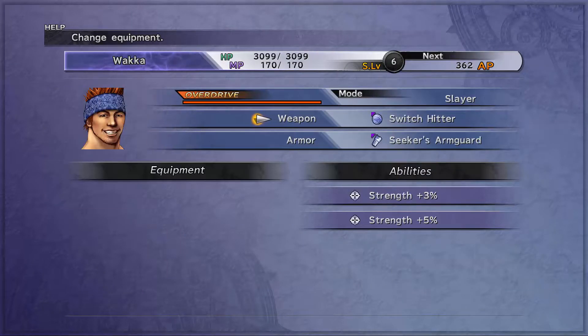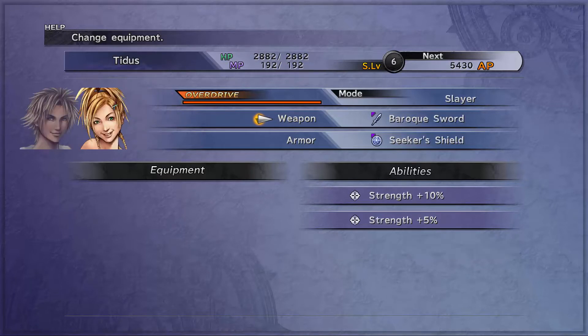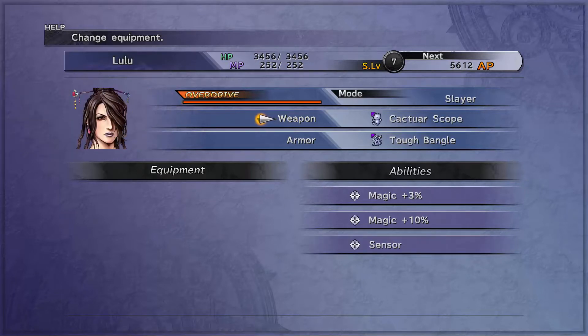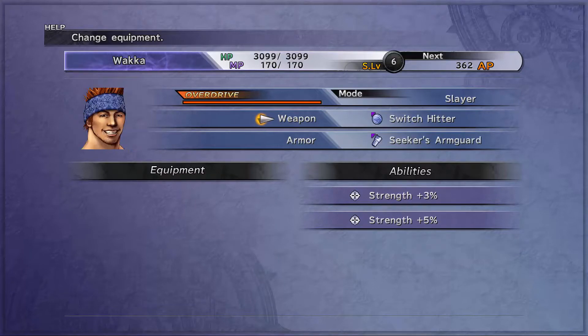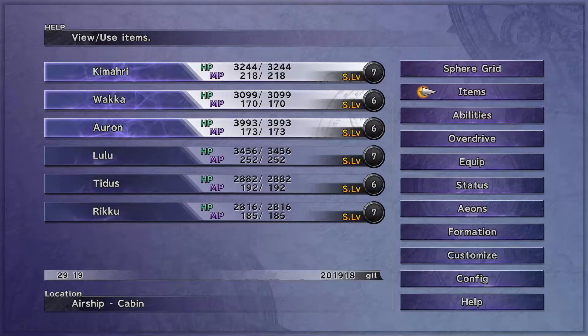You want non-elemental weapons for this fight, so I've given them to everybody. It's nice having plus 10 factors for more than just one person. Other than that, there aren't really any other major preparations. Just make sure you've got full HP and MP when you're going in.